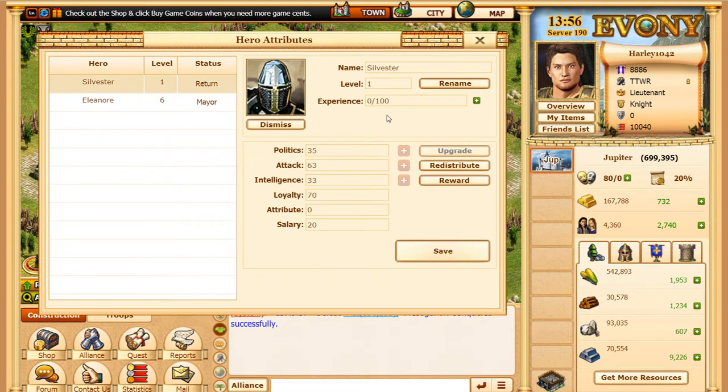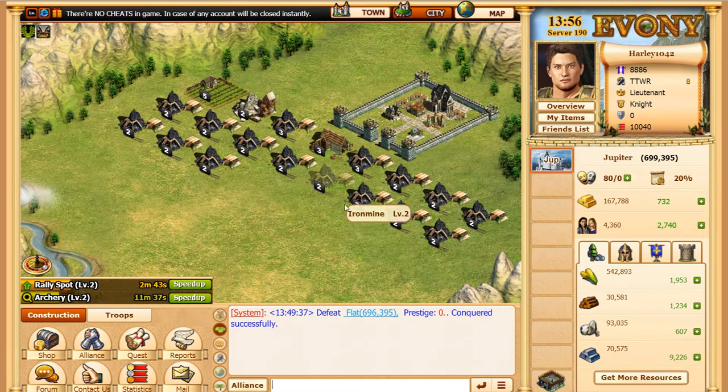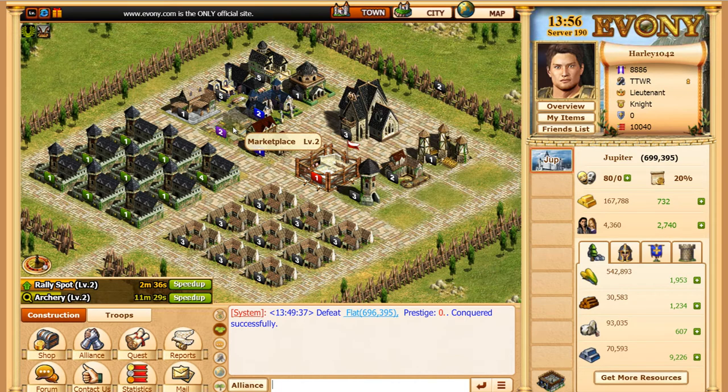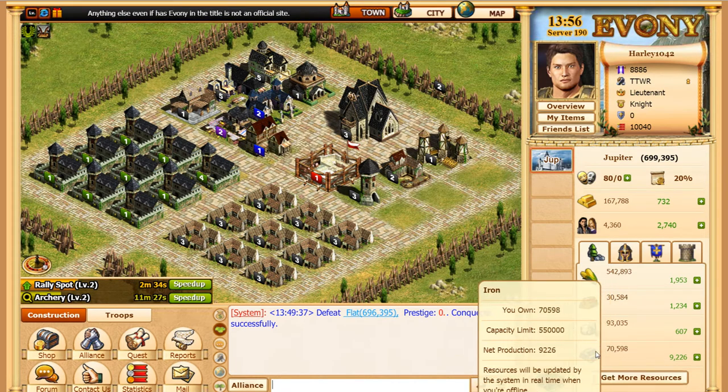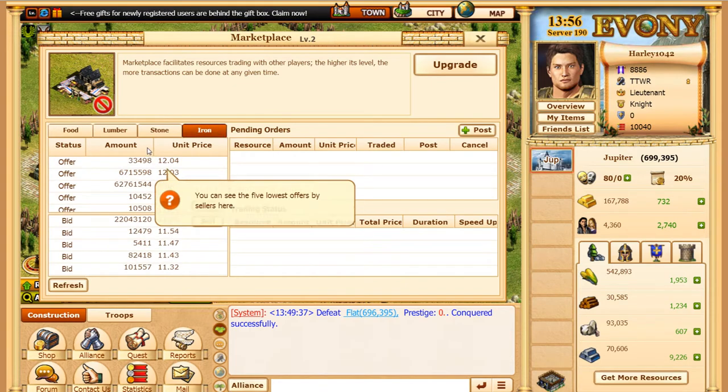My attack hero — I thought he would get some, but since there were no troops in that flat he didn't have anything to take over. I filled this up and got them all to level 2 — you can speed that up to level 2 for free as long as you have the loot. For loot, I'm just selling iron whenever I think I need it.